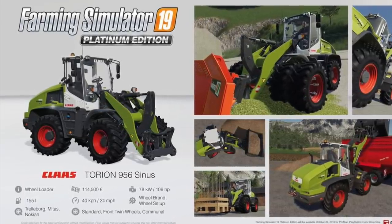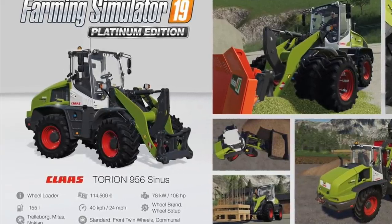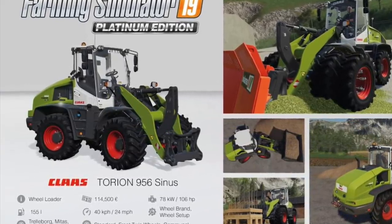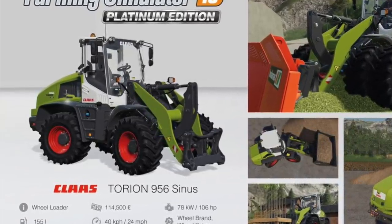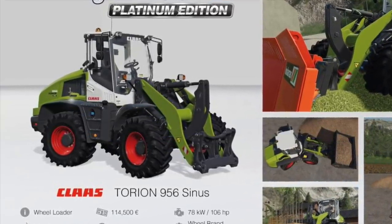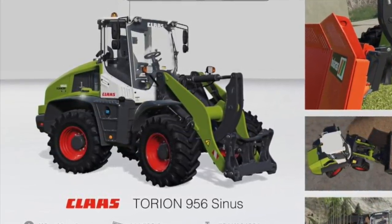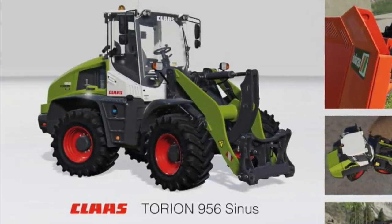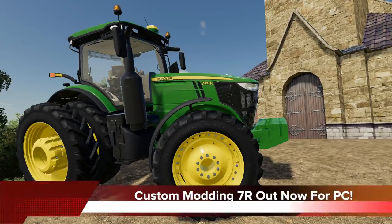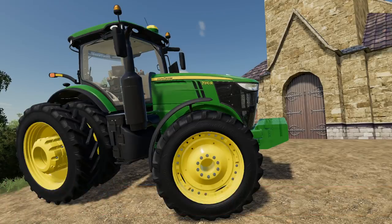Lastly today we have the CLAAS Torion 956 Sinus. This is a wheel loader, will cost you $114,500, has 106 horsepower — not a crazy amount for a wheel loader — will hold 155 liters of fuel, will go 40 kilometers or 24 miles per hour. You can change up the wheel brand and wheel setup from Trelleborg to Mitas to Nokian, with options for standard, front twin wheels, and communal.